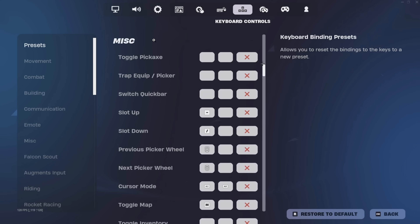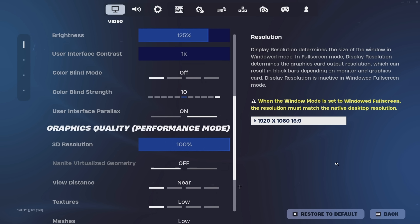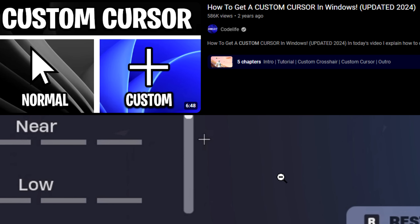For the miscellaneous controls, he's using cursor mode for inventory — instead of toggling inventory, he can hold down ALT to open it until he lets go. His map is on M. Also worth mentioning is his custom cursor, which is a cross shape. If you want something like that for yourself, there's a tutorial I made a year or two ago that can get you this in-game, just like Peterbot.